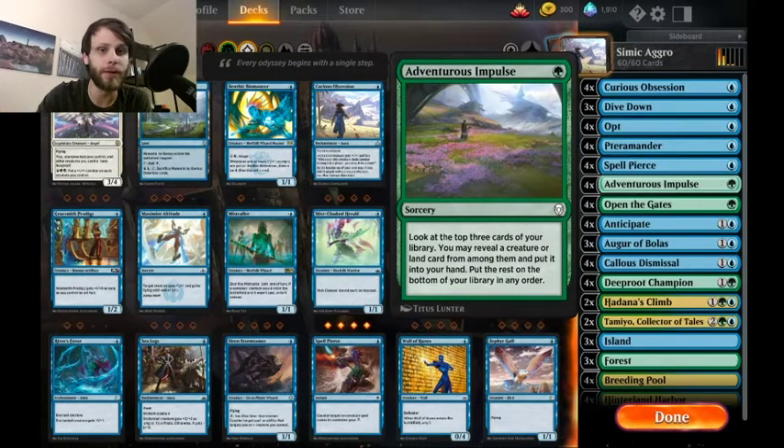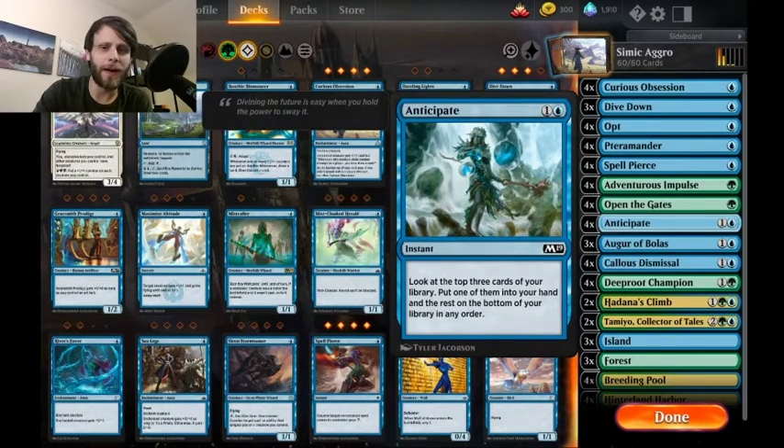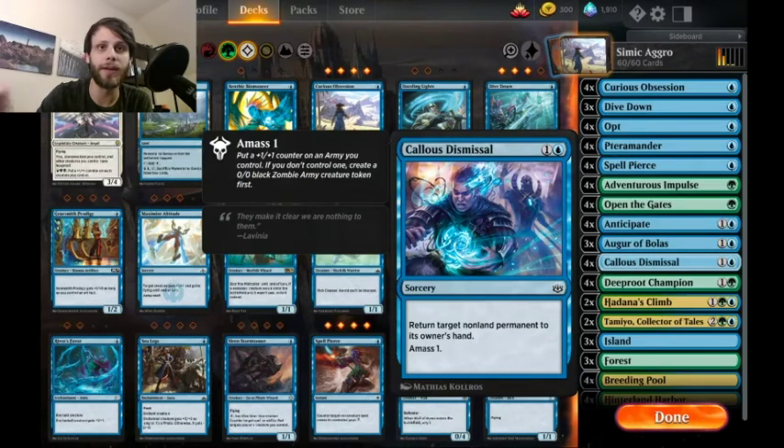We have Adventurous Impulse as a good way to dig for creatures or lands depending on what you need. Open the Gates works on the same basic principle — pulling out basic lands is really helpful in this deck, and we'll talk about why in a second. Anticipate is also in here — it's fine, a two-mana look at the top three, but generally it's kind of shied away from in Standard. Callous Dismissal is a really good way to put some board presence while gaining tempo.